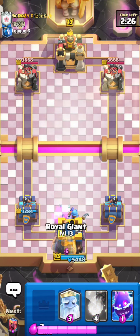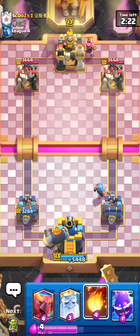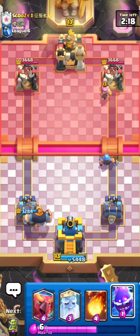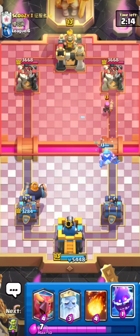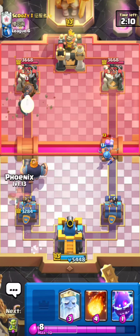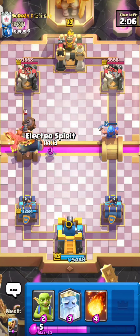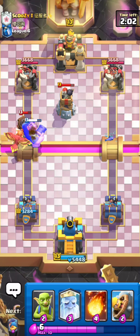He doesn't have Tornado, since he played Goblins — I was thinking he might have the Hog Rider Executioner deck with Valkyrie, which is a pretty annoying matchup. That deck only gets crazy damage if they play Tornado first. But this guy definitely doesn't have that variation of Hog Rider, so I'm chilling. He's got a Bomb Tower — he played Mighty Miner and Bomb Tower.